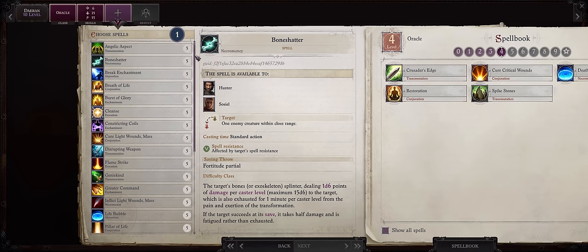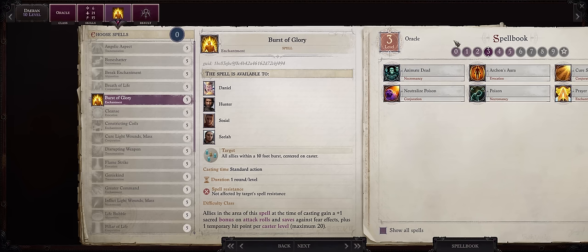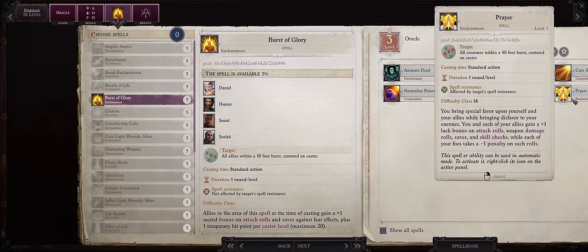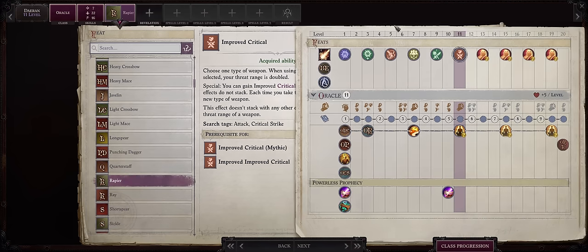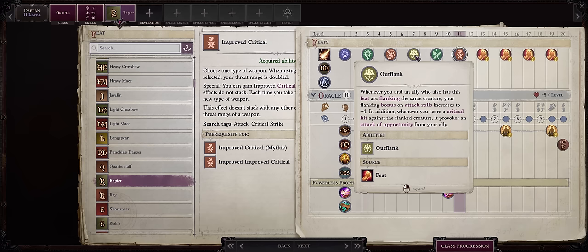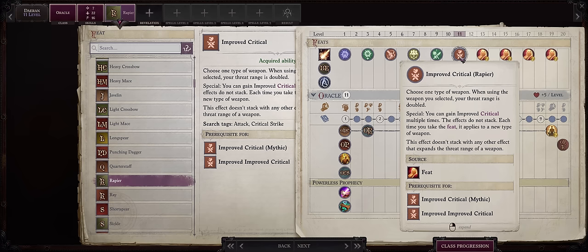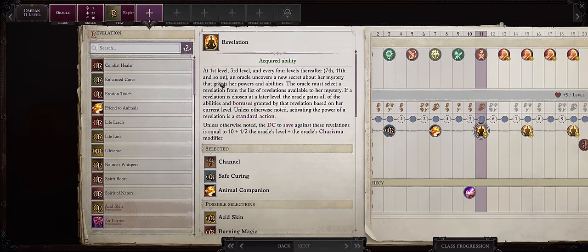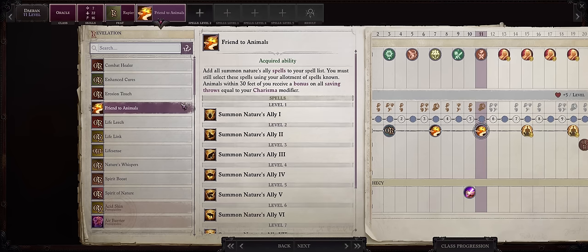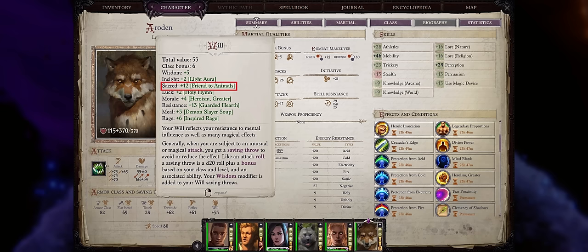For your first level 5 spell, always Burst of Glory — you should always spread buff your whole party with it, plus Prayer as short duration buffs before battle. For your level 11 feat, always Improved Critical and then Rapier. So now we already have our Outflank feat at full power, and whenever we get a critical hit it will proc 3 attacks from all of the nearby allies. For a revelation, if you have more than one pet — which I always do — I highly recommend Frenched Animals, because of the massive boost to all their saving throws based on Daeran's Charisma modifier. This is a permanent aura, by the way.